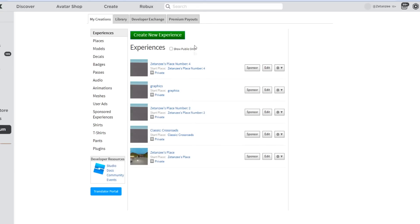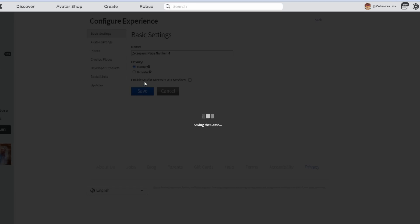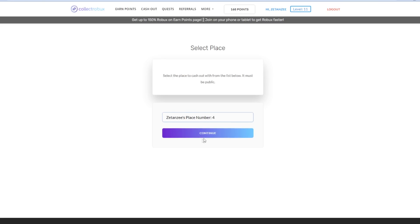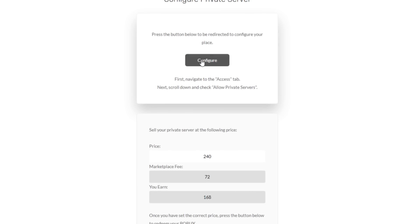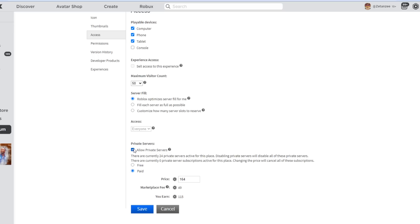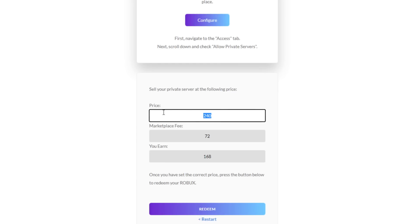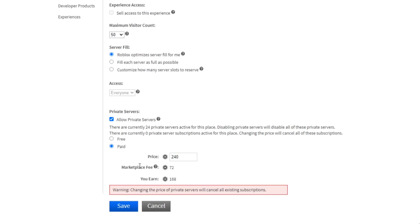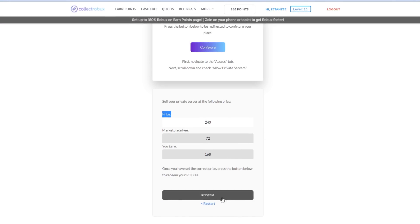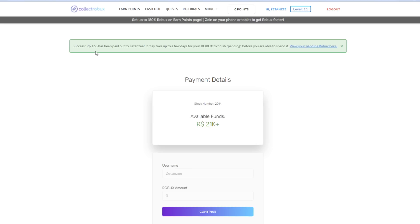Press create game if you don't have one, then go to create new experience or make a game public. Once the game is public, go back on the website, press I did it, select that game, press continue and then the configure button. On that page press access, scroll down to private servers, enable them, set to paid, then copy whatever price the website wants — in this case 240 to receive 168 Robux. Save that, head back to the website, press redeem, and 168 Robux has been paid out.